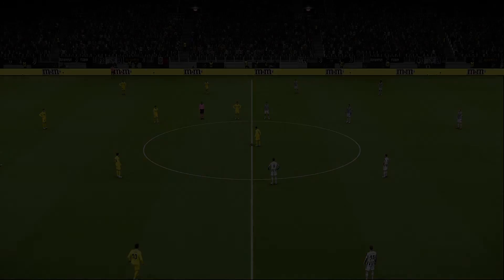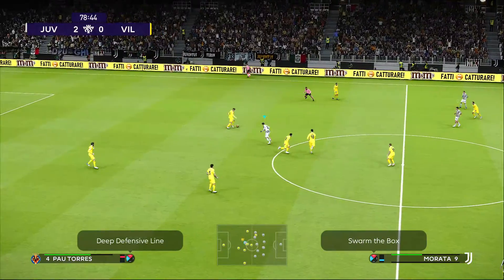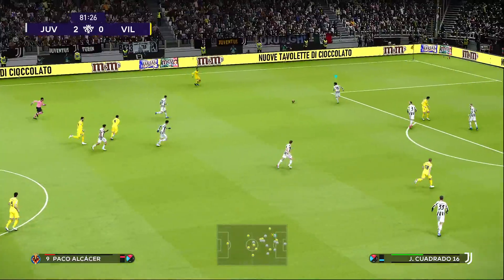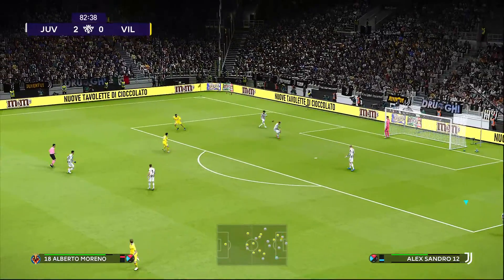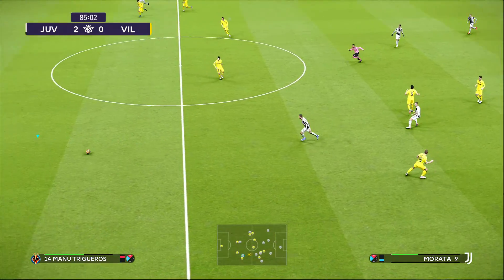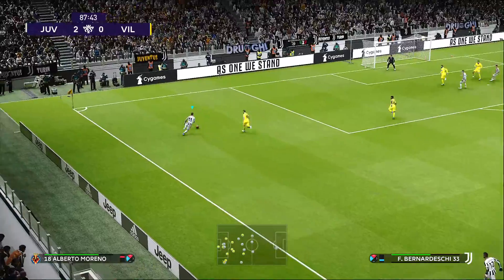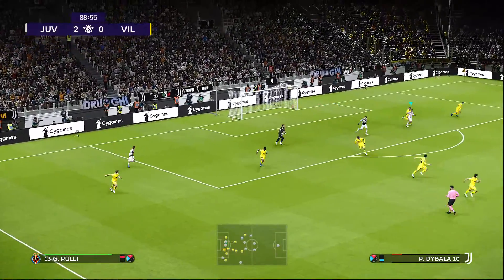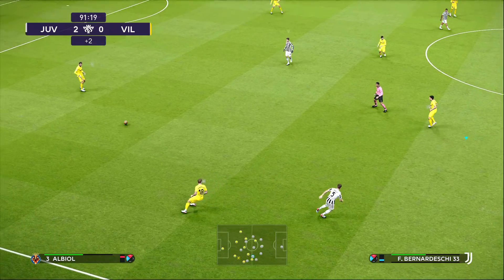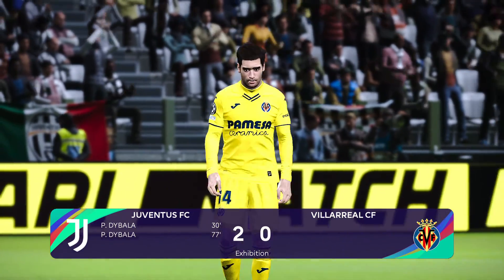Alberto Moreno joins alongside Gerard Moreno. Paco Alcacer, Gerardo intersects here. Marlon with a lot of space in the middle — not sure where everyone's at in the midfield for Villarreal there. Bernardeschi blazes forward but his cross is scooped up by the keeper. That's it for this one. Race for Pablo De Palo is the difference. 2-0 final for Juventus.